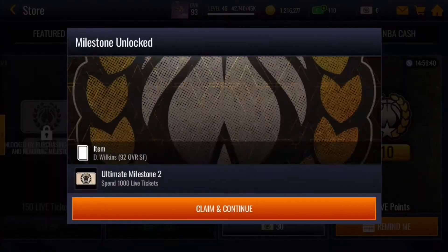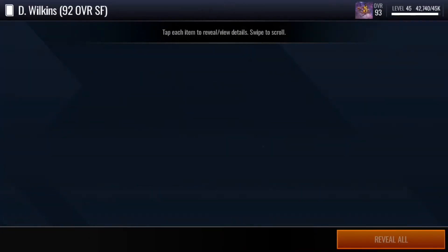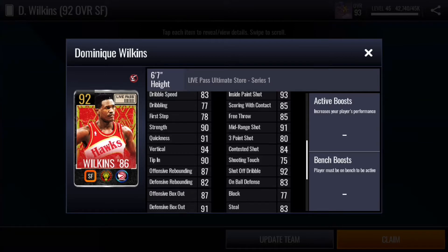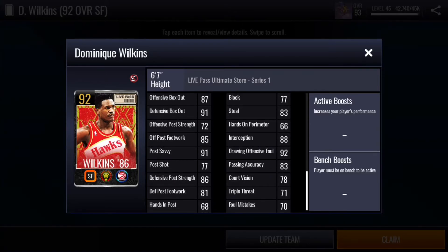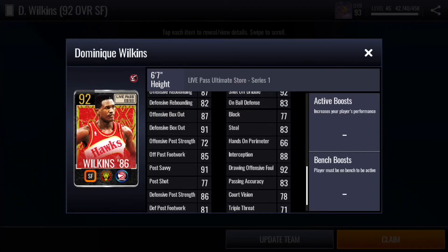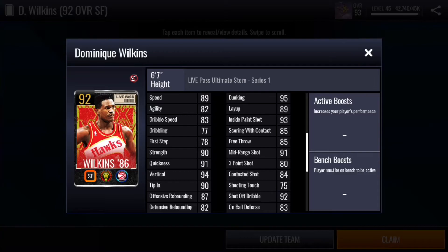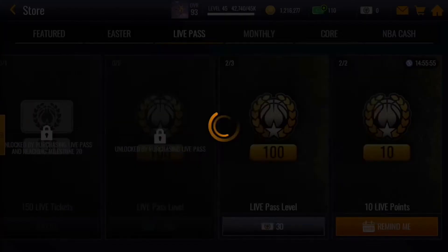There we go — there's Dominique Wilkins, 92 overall small forward. He's at 89 speed, 94 vertical, 95 dunking, 93 inside the paint shot, 91 mid-range, 83 three-point shot which is actually decent, 87 box out, 91 defensive box out, 77 block, 83 steal. His defensive stats are looking good, 92 drawing foul — his stats are just looking good overall.